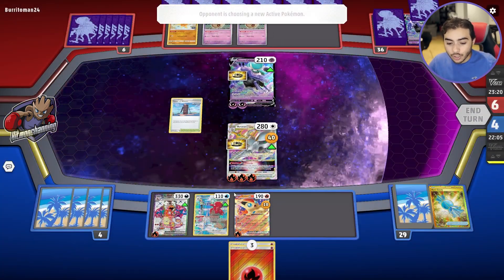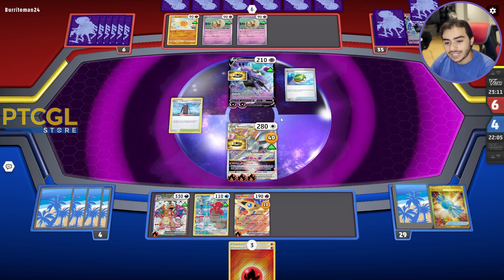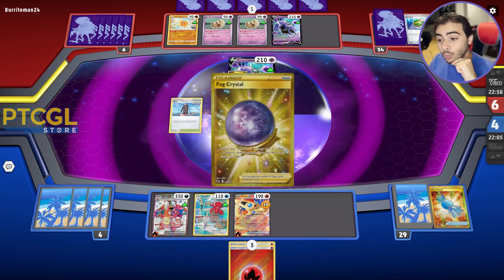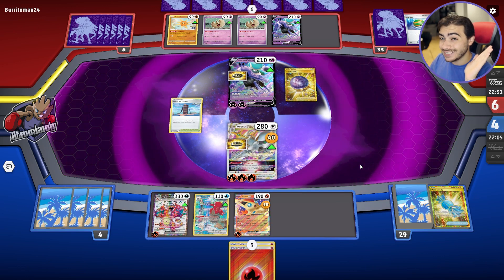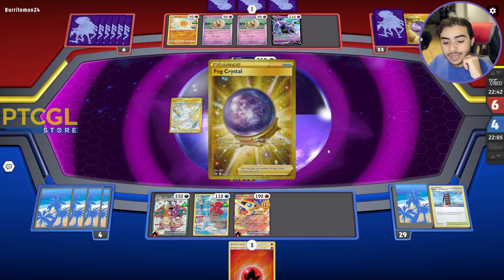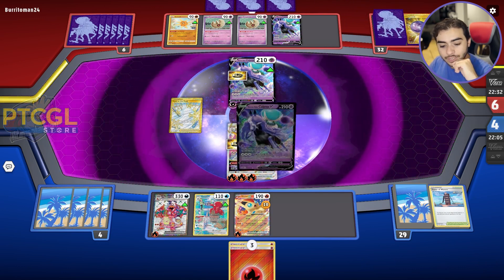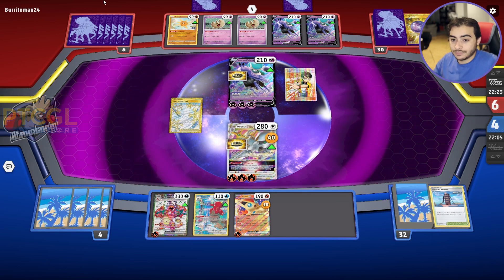Getting two Fire Energy is pretty solid because we can shuffle those back in if they Iono us — they are a Judge Path, Iono Path kind of deck. There's the Nest Ball. If they don't knock out Arceus V-Star here, we should be okay because we just Trinity Nova return KO them. If they do, we just return KO them with Charizard — not too bad. They could try Astral Barrage again. Fog Crystal for an Energy, there's the Path and another Fog Crystal. The game is freezing a little bit — not preferred, but thank you PTCG Live. Don't worry about it.